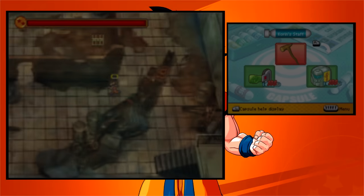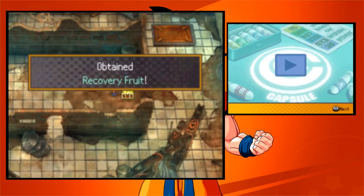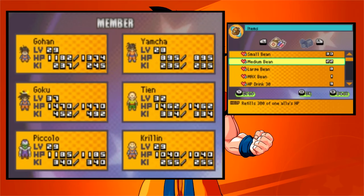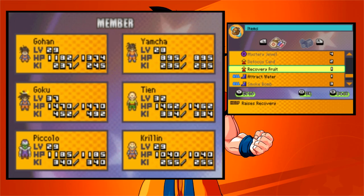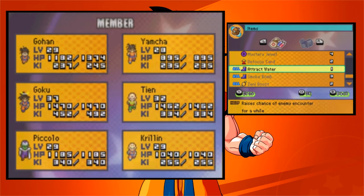To make it easier to level some of my characters, I would sometimes have one character I want to level be the only character in the battle, then go to a place where enemies summon reinforcements — that gets you a lot of experience and AP really fast. Not so much for the ones not in the party, but still. I'll give it to Goku.